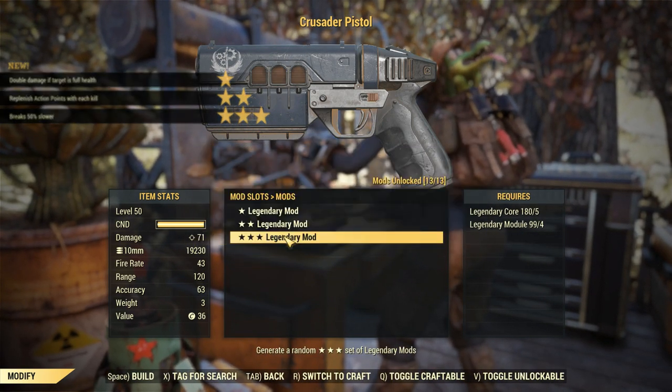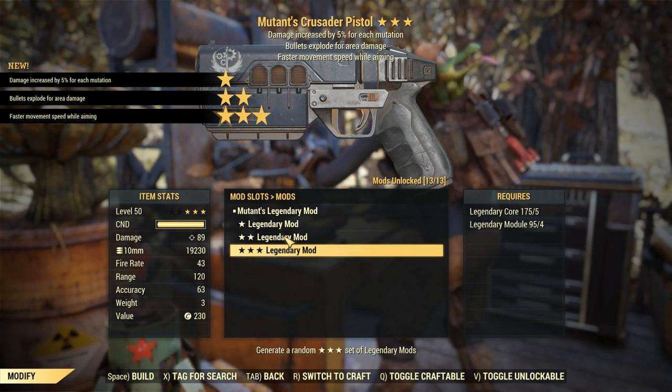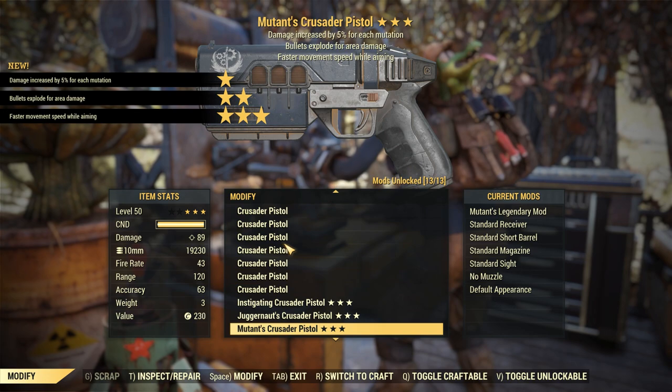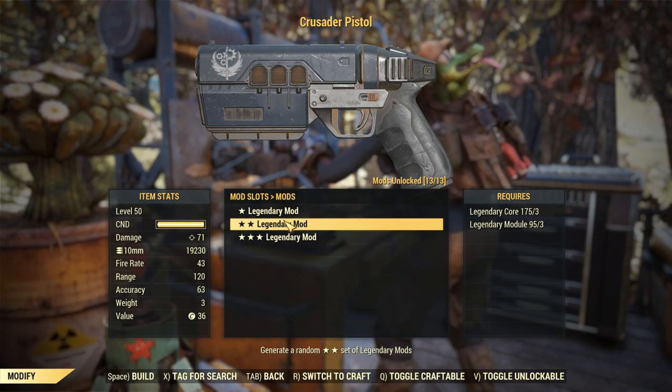Going for an anti-armor — got a Mutants. That's actually a pretty good Mutants one: bullets exploding for area damage and faster movement speed while aiming. That isn't a bad sneak pistol build weapon, but it's still not the best.